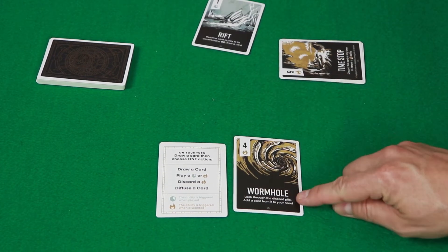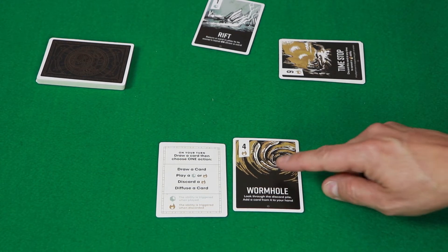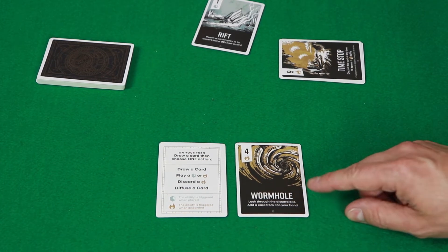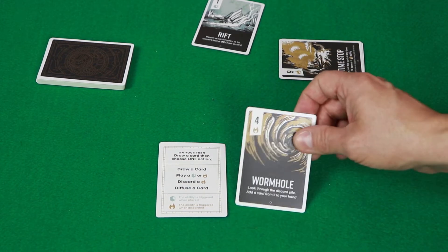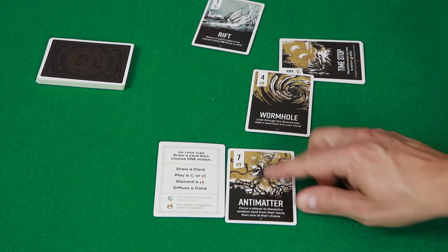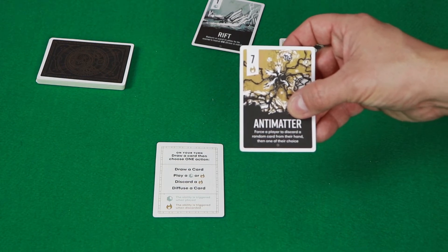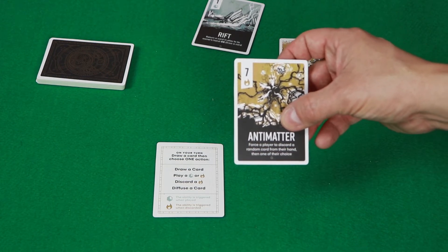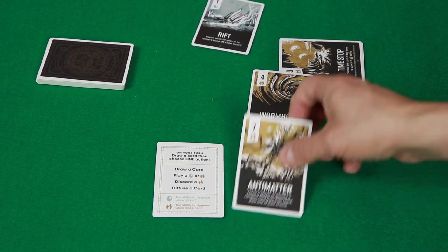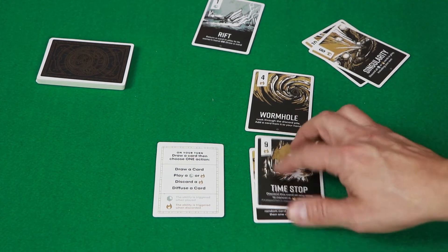The Wormhole lets you look through the discard pile and add a card from it to your hand, which is nice. You can go back and get a card you used earlier that you want back - though you cannot get a Wormhole with a Wormhole. Another card is Antimatter. You can force a player to discard a random card from their hand and then one of their choice. That is very mean, but again, if you've got a Time Stop you can play that and stop it from happening.